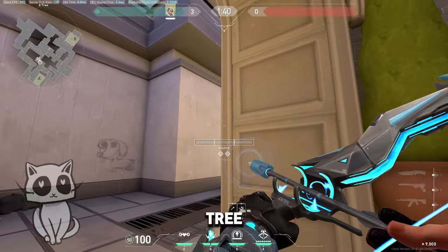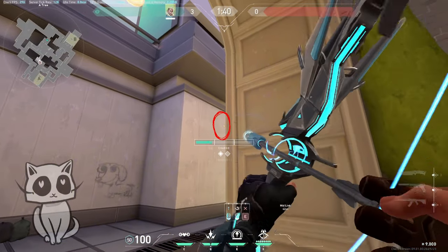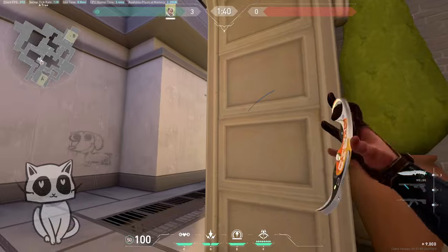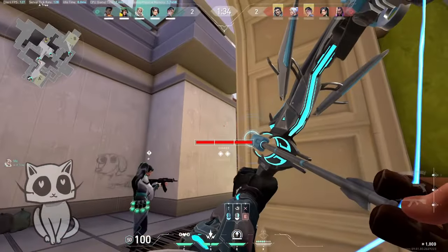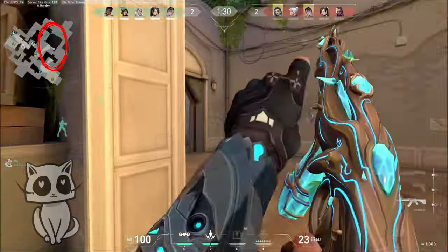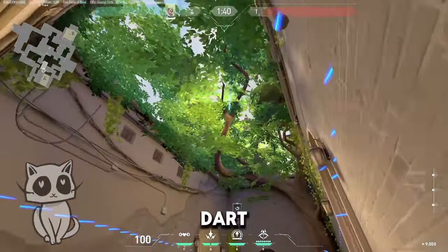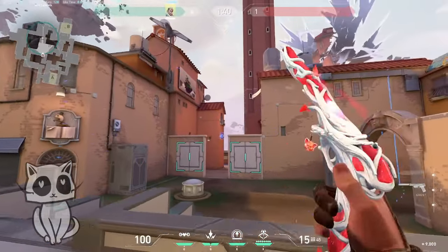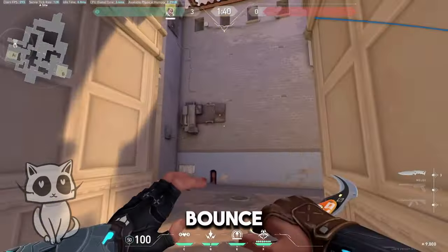Tile scan from three — aim up there, double bounce, full charge. Jump dart to two tiles from three. A main: full charge, one bounce.